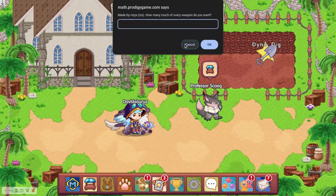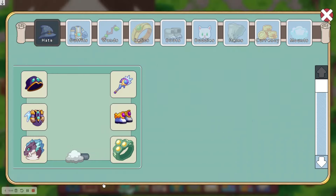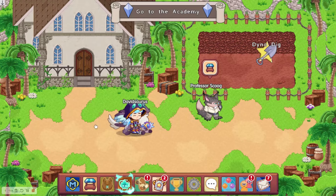Then you just enter how many you want — I'll do 87, because I already have 89. And now you have 87 of every single item.